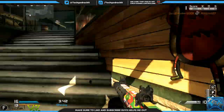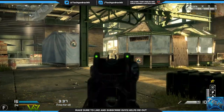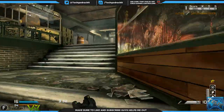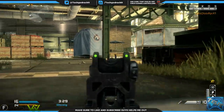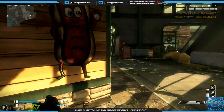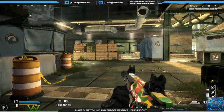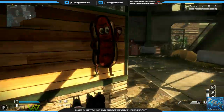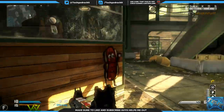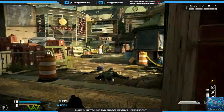I have dead eye and quick draw active, really helping me win gunfights by aiming down sights quickly and increasing my damage. I pick up that guy easily with dead eye — it's probably one of the most powerful perks in this game, really helps increase damage and reduces kill time in Ghosts. As you can see, I'm checking these spawn points again. I really don't want to die right now — I'm at about an 18 or 19 kill streak and my heart is racing.